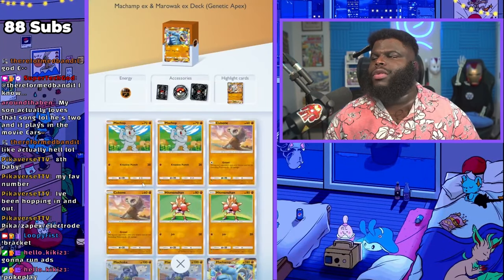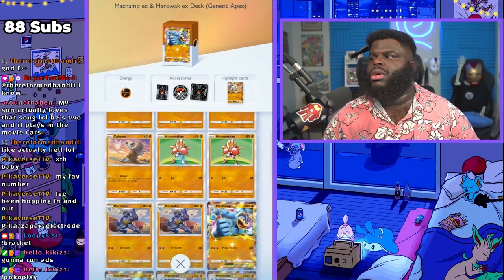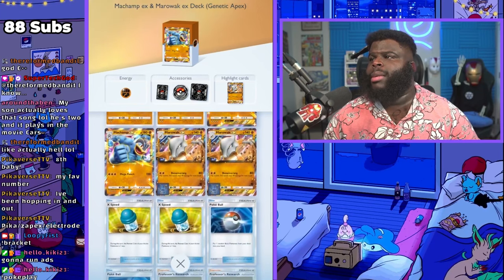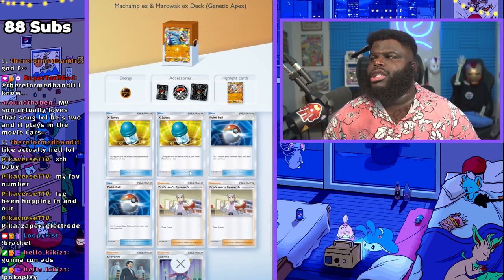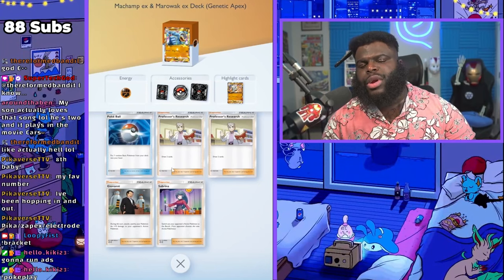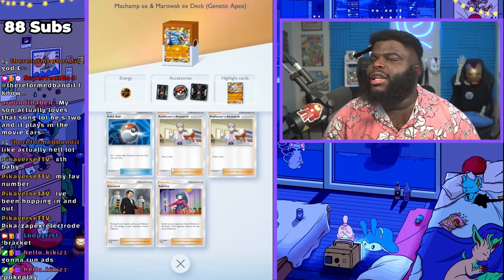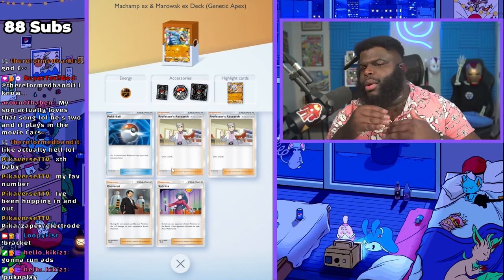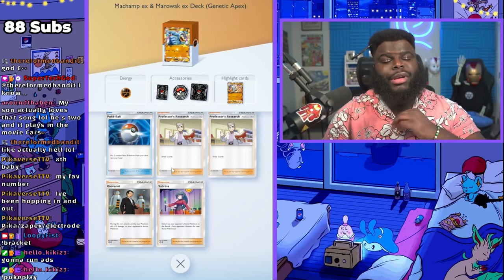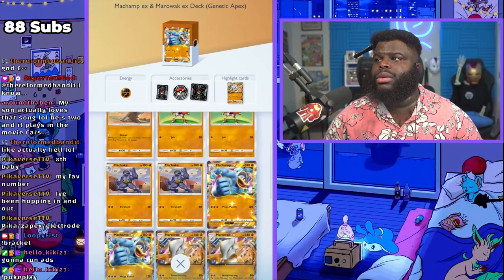Let's go over the opponent's deck first. We have two Machamp, two Cubone, two Hitmonchan — two Machamp lines and a Marowak line obviously. We got two XPs, two Pokeballs, two Fresh Research, a Giovanni and a Sabrina. We gotta make sure that if we ever have a Pokemon in play, the next Pokemon coming in can definitely kill us if we only have like a 10-point lead, because it can use Giovanni. Sabrina is there to pivot us out.